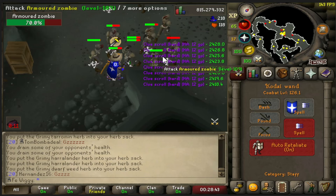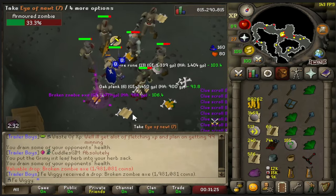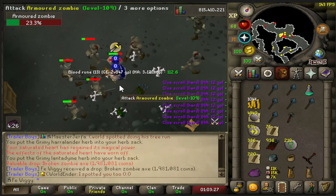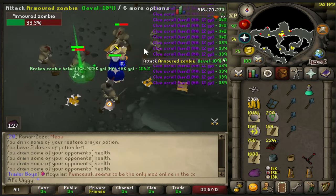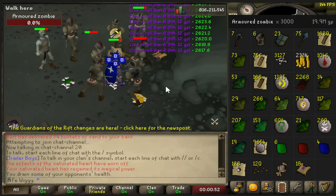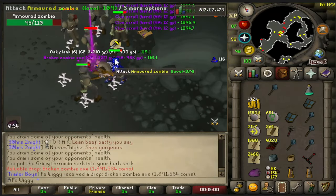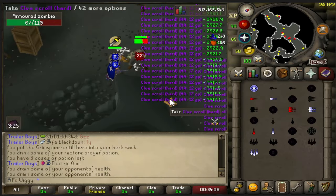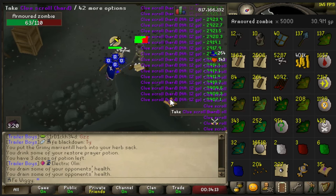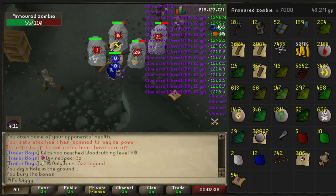We are now at 1,000 kills in total, 9,000 to go. Almost back-to-back drops — what the hell. We are at 3,000 kills, 7,000 to go. And there is 5,000 kills; we are officially halfway done. And there is 7,000 kills, only 3,000 to go.